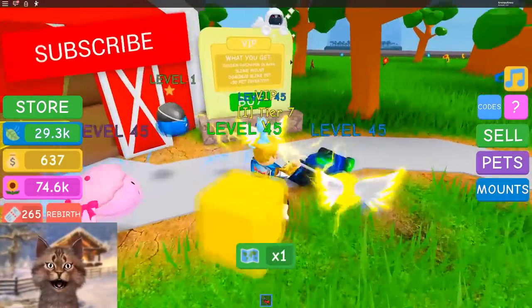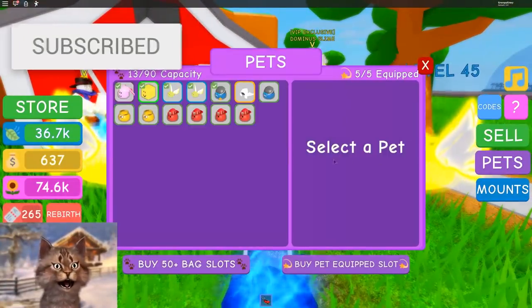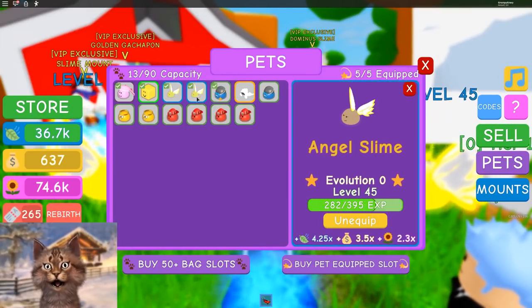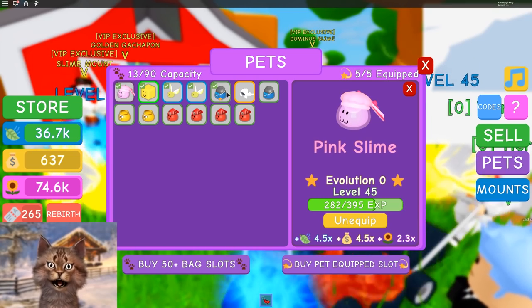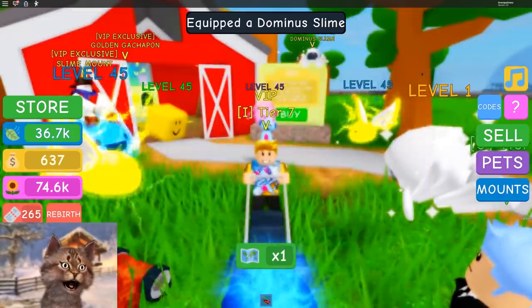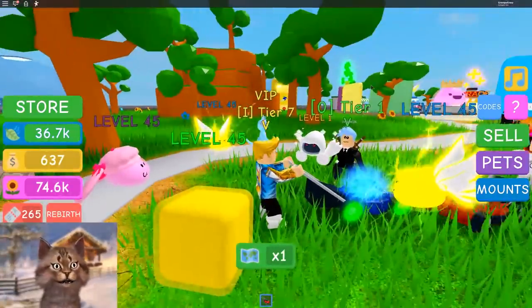Because I think I can get this slime and I can get a Dominus pet. So what's this? Oh, it's right here. It's so good. I gotta use this. This one is the worst one I have. Unequip this and equip the Dominus. We have a Dominus now.